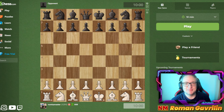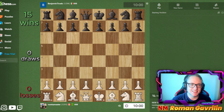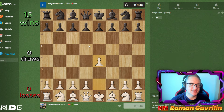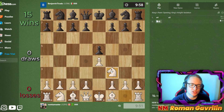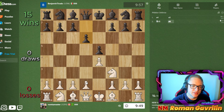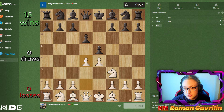Welcome back to another speedrun rapid speedrun episode. Let's start with the first opponent, a Mexican guy. In 1294, e5 is played. I think I played knight c3 in one of the games but let's go for the classical approach, knight f3. Again d6, Philidor Defense - it's not the main opening, as it allows me to take the center right away.